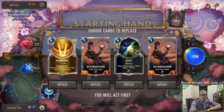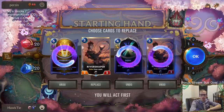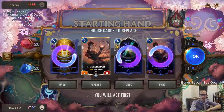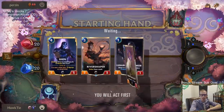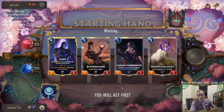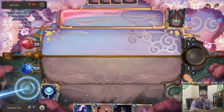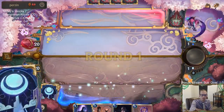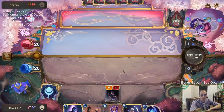We got some River Shapers. River Shaper is kind of vulnerable against Swain/Twisted Fate kind of stuff, so we're going to mulligan everything except keep one. Now we have a curve of one, two, three, four. We have the attack token — not on four, so we don't get to play Shen and then attack.